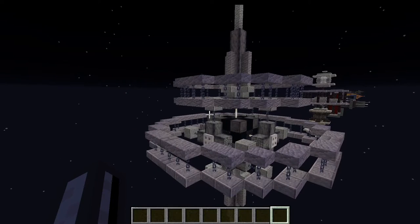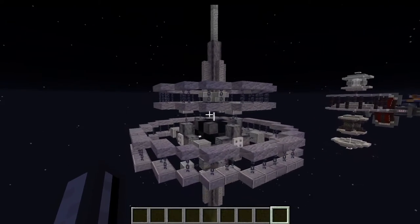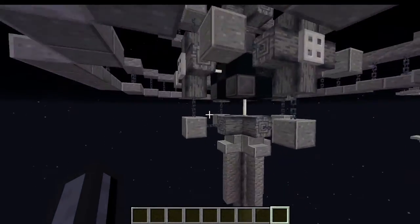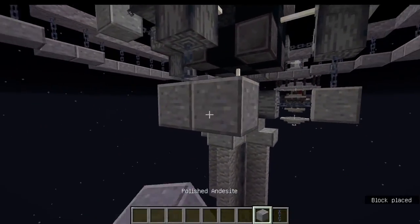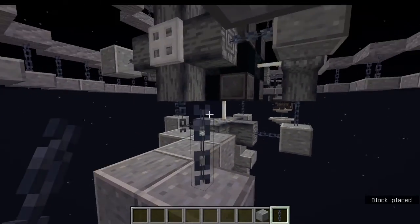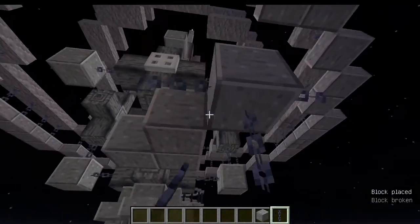As I was saying before I was so rudely interrupted — I was trying to make this into a Borg cube sort of thing, and it eventually evolved into more of a pokey spire thing. I was trying to use horizontal chains and work with those, because chains are great. They're the only block you can put vertically like a fence and have it exactly the same horizontally — that's quite useful.